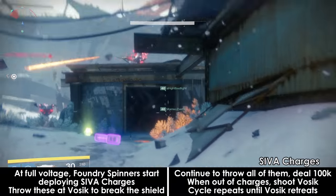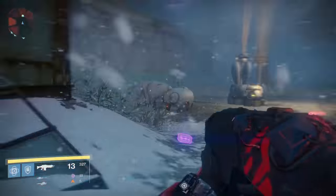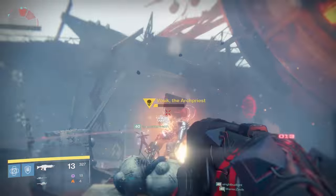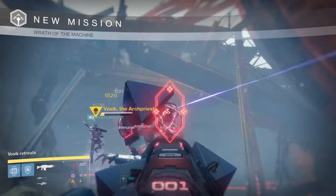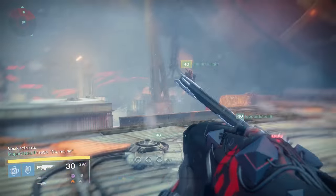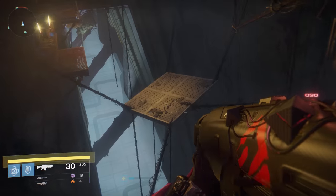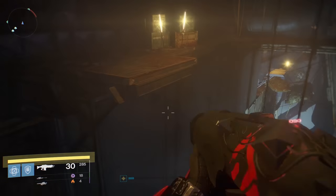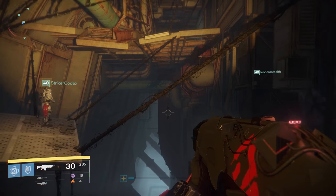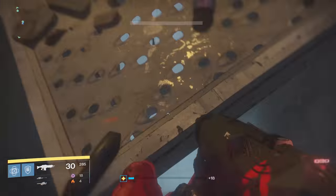Eventually Vosik will regain his shield and this phase will start over again. There is nothing different about the next voltage phase — it repeats exactly the same way. When you bring Vosik down to a low enough health, he will retreat and you will be able to go inside. Ideally this will only take 2 damage cycles to do. A chest will await you at the top, and you will then make your way through a platforming section as you move to the first boss fight against Vosik. There are many chests scattered throughout Wrath of the Machine, and I will have a video for those locations in addition to SIVA clusters very soon.